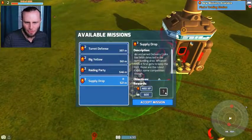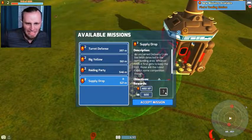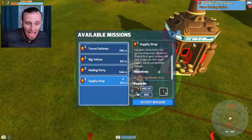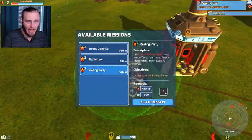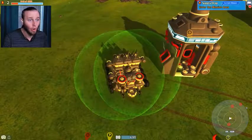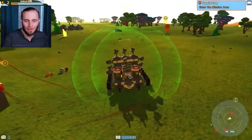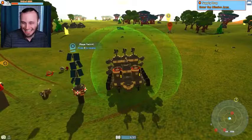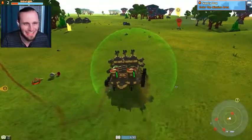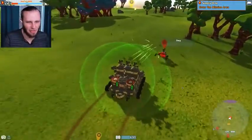Let's see these other missions. Supply drop — an unclaimed delivery crate has been detected in the surrounding area. Whoever finds it first gets to keep the loot. I have an hour to do this — enter the mission area. An enemy raiding party has made camp near here, 520 meters away in that direction. This is gonna get intense — let me recharge my batteries. Let's do this.